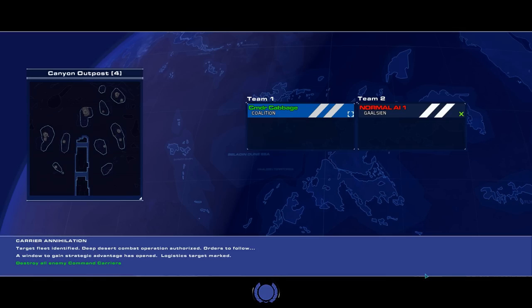Hello ladies and gentlemen and welcome to Unilost. I am Stylose and this is more Homeworld: Deserts of Kharak. This time I'm going to play as the Coalition against the Gaalsien. This is on Canyon Outpost, which is a slightly bigger map, and this is Carrier Annihilation, so you will see more of the late game units.